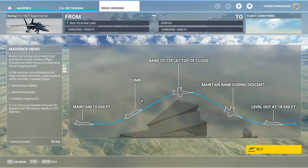We will be near Pyramid Lake — once again, no clue where that is. We're going to be at 19,000 feet, do a little climb, then do a 135 degree bank. We're going to maintain the bank during a descent and level out at 18,500 feet. We're in the same aircraft — once again, we're doing the ridge crossing.